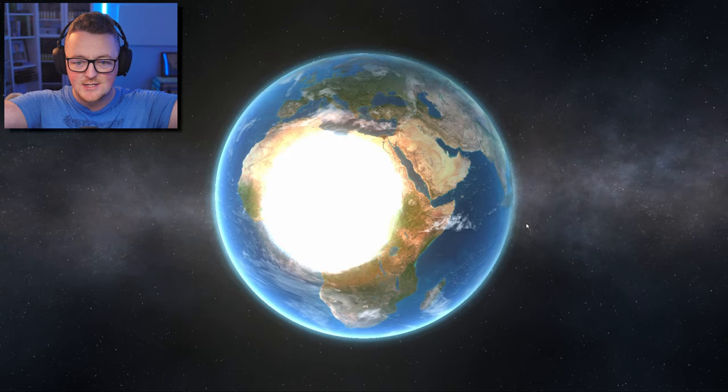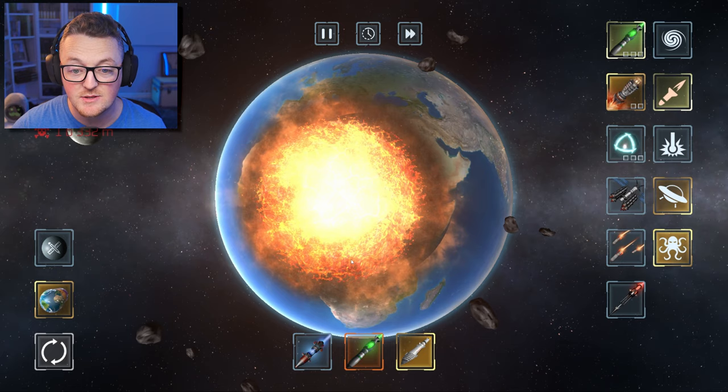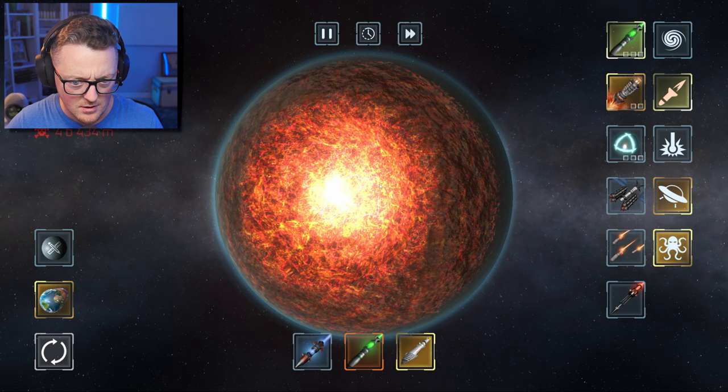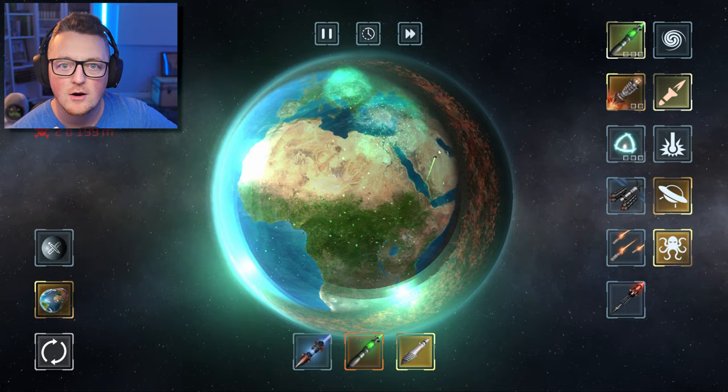And then the other missile - wait, what's that going to do? There was a second explosion. If memory serves me, this is the healing missile. Look, look, look. It fills in the planet. So you can fire off a bunch of these and completely repair the planet. So the first missile: destruction. The second missile: reparation, repairing, fixing.